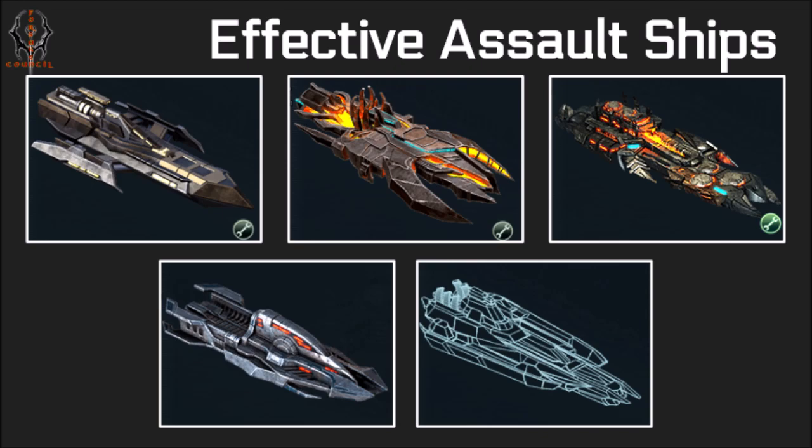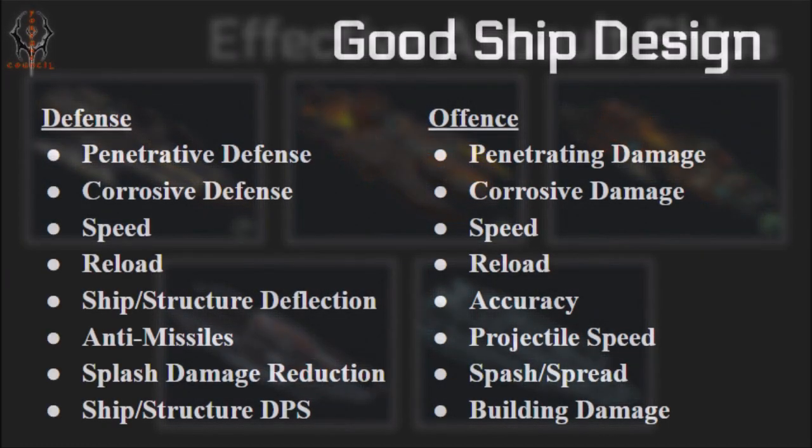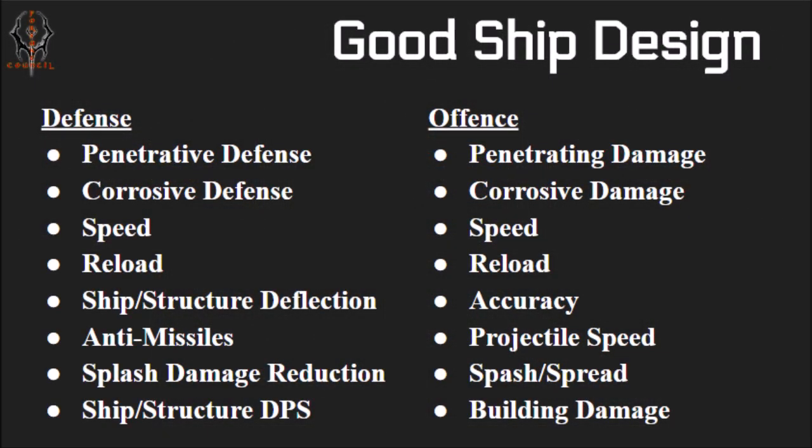I'm not going to give out full builds — that's going to be in other videos on the internet — but there are some things you want to keep in mind when designing your ships. I have those on screen now. There are some in the defense category and some in the offense category. You can pause this and look through, but I'm not going to read it. These are things you're going to want to focus on for designing your assault ships if you want to start somewhere and don't want to use someone else's build.